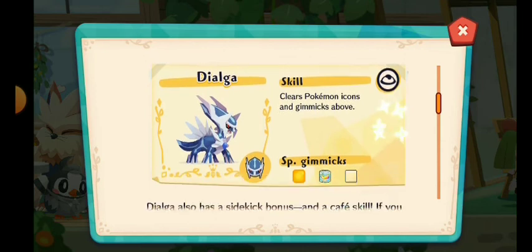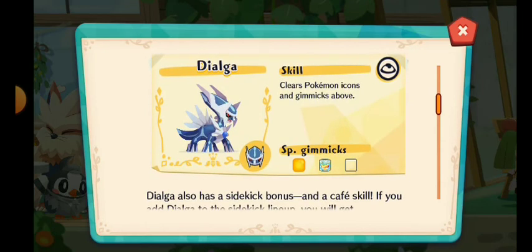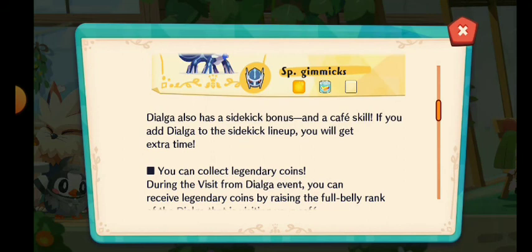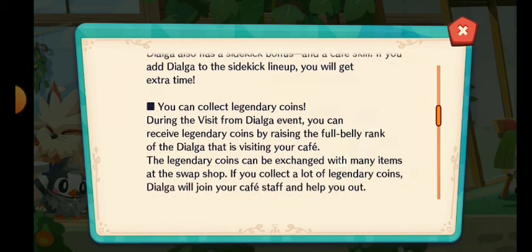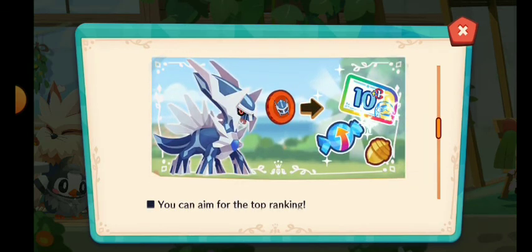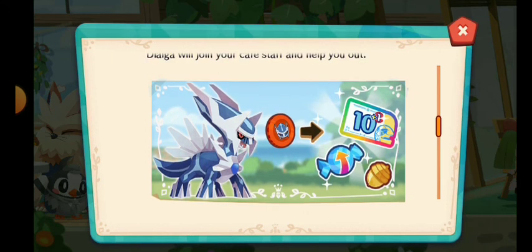Here's Dialga — we have entrees for Dialga, and for the specialty gimmicks we have honey, canned fruit, and butter, which is very cool. Dialga also has a sidekick bonus, so first we had Mewtwo and now we have Dialga. You can collect legendary coins, get tickets, some acorns, and of course sidekick candy plus.